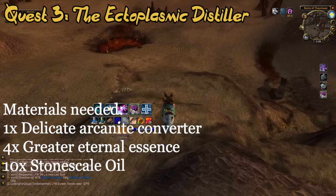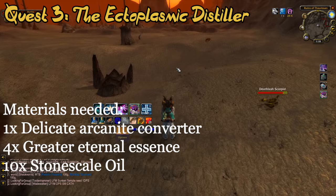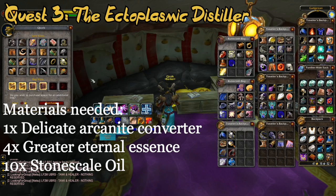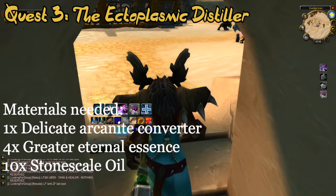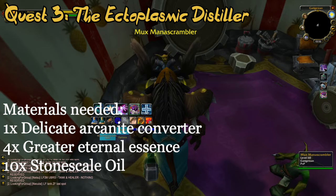For the second quest, both Horde and Alliance players are sent off to Gadgetzan to talk to Mux Manascrambler. From here on, both Horde and Alliance will be doing the same quests. For this quest, you will need to head over to Burning Steppes and collect Volcanic Ash scattered from piles on the ground. Once you have all the Ash, return to Mux in Gadgetzan and grab from your bank: the Arcanite Converter, 4 Greater Eternal Essences, and 10 Stonescale Oils, and turn that all in together with 40 gold. Completing this quest rewards you with Mux's Quality Goods — a bag containing the ectoplasmic distiller, 8 goblin rocket fuels, 6 Easy Throw Dynamites No. 2, and 1 Discombobulator Ray.